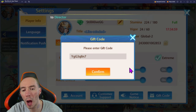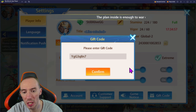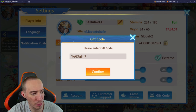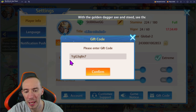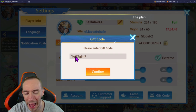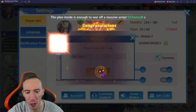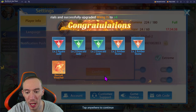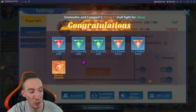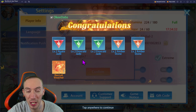The next code is yGG3Q87. I'm not sure if they are case-sensitive, but the way they are posted in the discord they are case-sensitive, so just be mindful of that — it is a little 'y' and then a capital 'G'. We'll click confirm on this. We got a ton of different jades and also some more recruitment vouchers. This code is also going to expire April 15th.